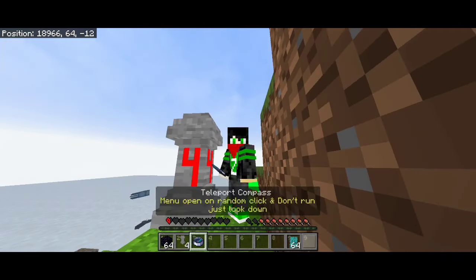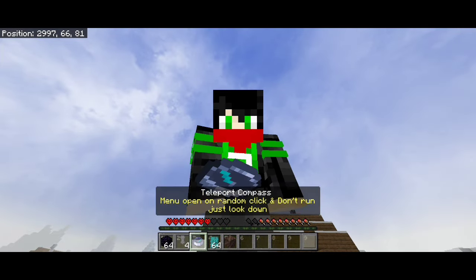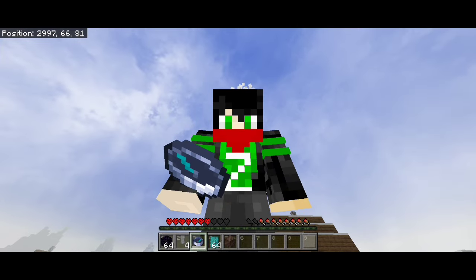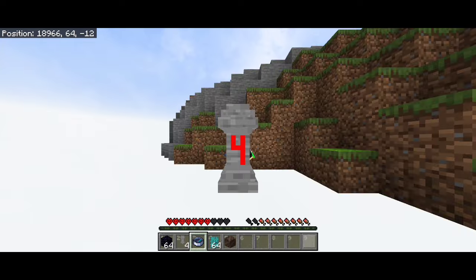Here is the final item: the Teleport Compass. It will magically open the teleport menu and teleport you to another teleport stone. If you look carefully, there is a description written: it will magically open a teleport menu when you click on it — randomly. Remember, randomly!